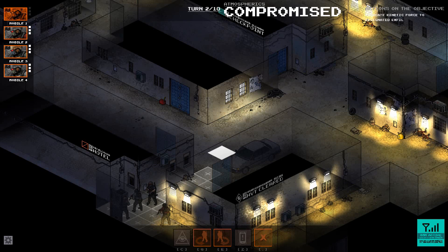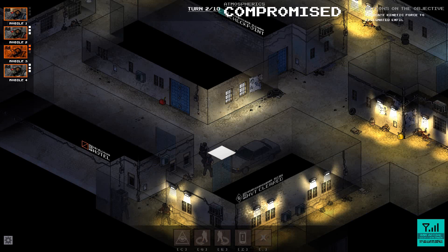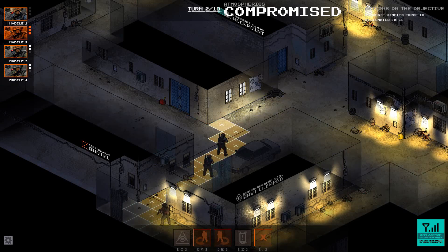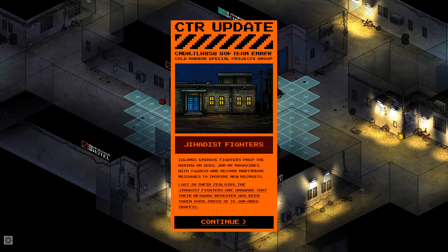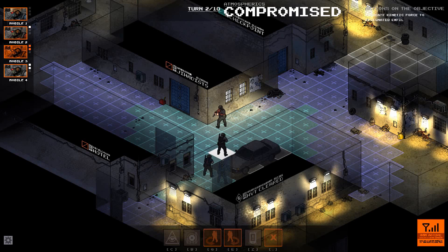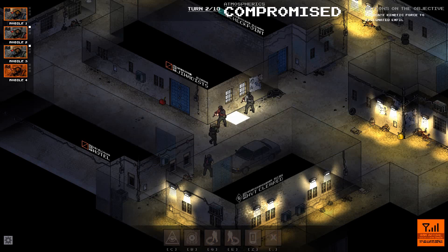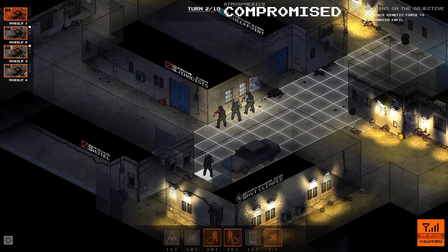That was completely my fault. Let's hope we can get this element out at least. One good thing is you can still move past your men, so he's just going to watch the rear. I'll take cover behind this car. Keep in mind, just about everything can be a threat in this game — that could be an IED car for all we know. This is a jihadist fighter location right here, and if they pop out, we're going to have some very serious problems. I'm going to try to get all of my guys on that side of the building so if they come out of this door, they won't immediately spot our men.